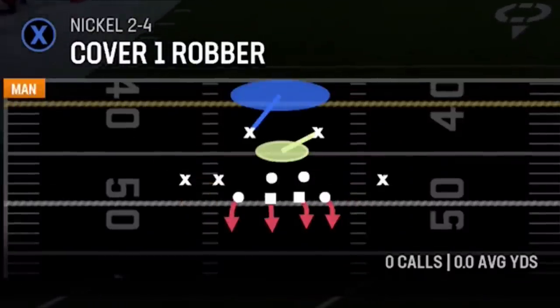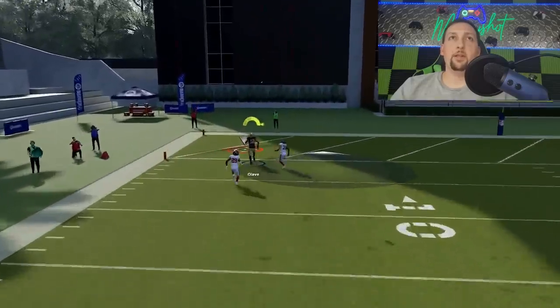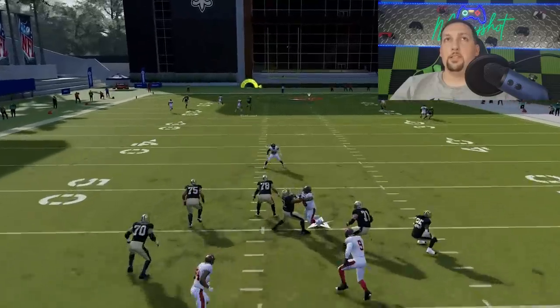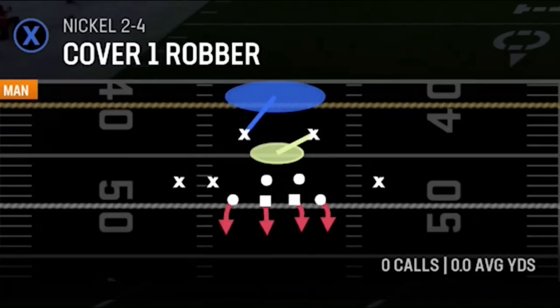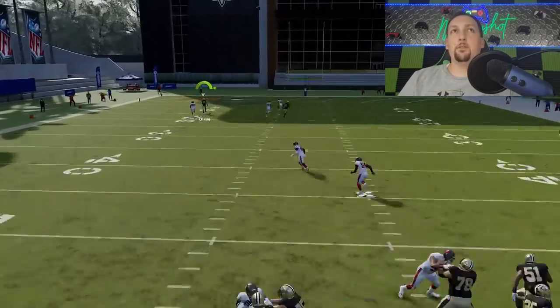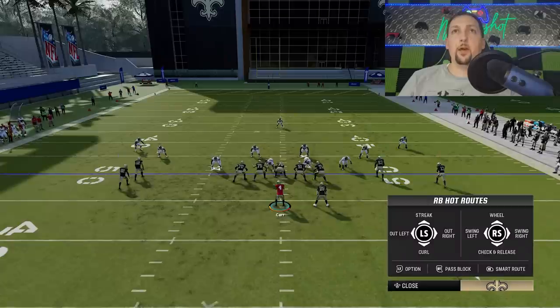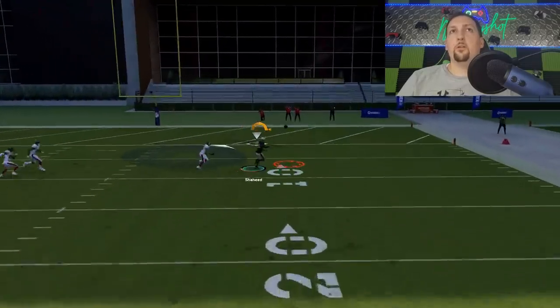Next up, cover two man — the setup is pretty much the same, fading the Y route. The way these stack receivers work, they're so close together that the cornerbacks get in each other's way. You can do the same thing with the X route, but putting the Y route on a streak helps the X route get open a little bit better — it just doesn't get in the way as much. We'll call that a one-play touchdown. Next up, more man coverages — cover one robber. Against cover one, run it from a hash to the short side of the field, give yourself that fade, and the fade route's always going to be there based on how close these receivers are together. The X crossing route should work eventually as well. Both get open against everything — that's why this is the number one play.